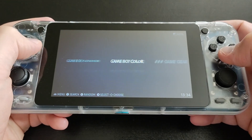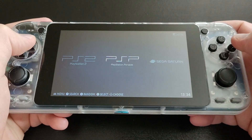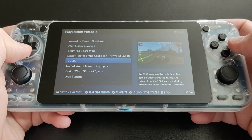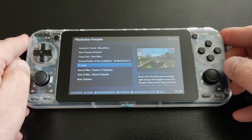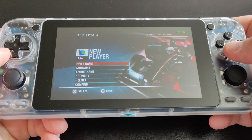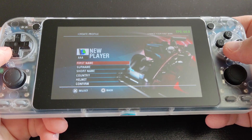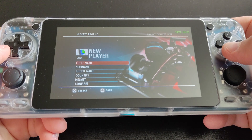Let me showcase some PSP gameplay. For PSP I decided to go with one of my favorite racing games, F1 2009. It's worth mentioning that for my game ROMs I'm using the ISO format — I find ISO files run well with PSP on JELOS. Let's start the gameplay.